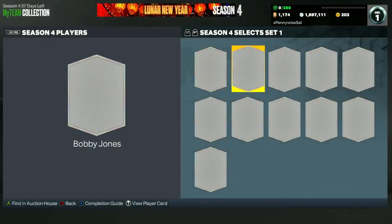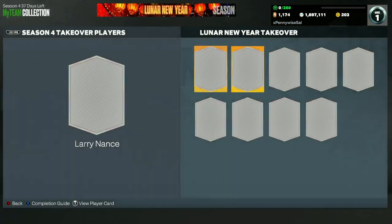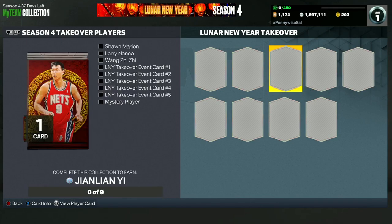He's obviously going to lock in for the Galaxy card, so you might as well go for him — same thing with Sean Marion and Larry Nance. All of these cards lock in for that Galaxy Sopa Yee card, who's going to be one of the best power forwards in the game. You guys want to make sure you're grinding these takeover cards — the Sean Marion, the Larry Nance, and the Wang Zz card — to lock in. Let me know what you guys think about the card and I'll catch you in the next one.